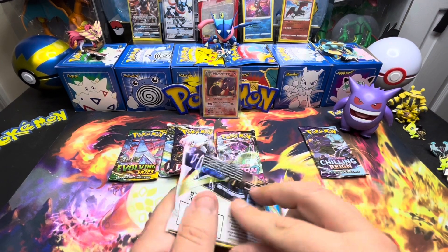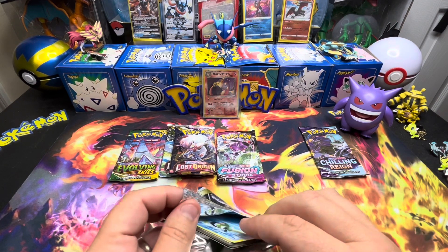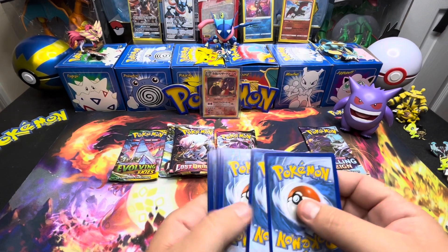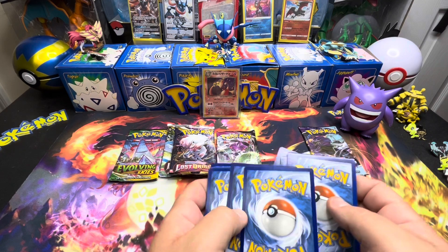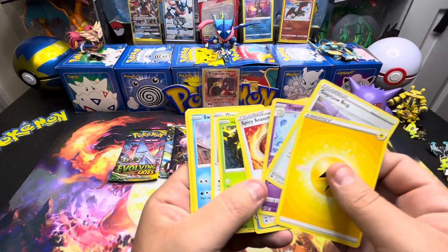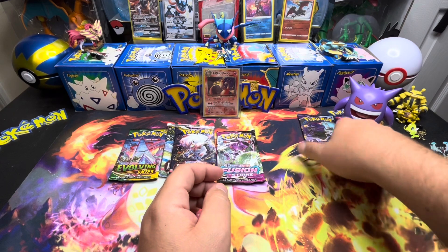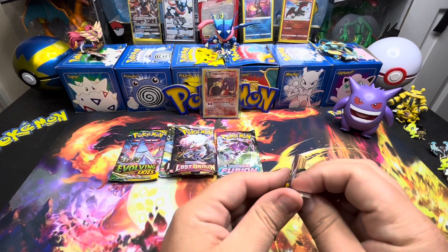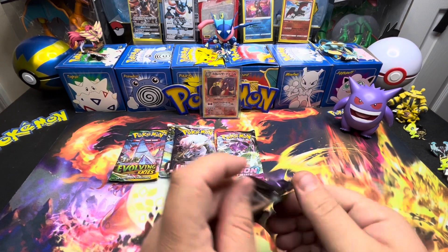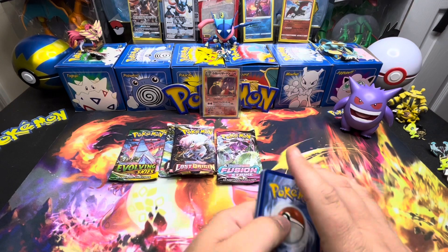Let's start with Astral Radiance. We did just open the ETB of Astral Radiance on the last video — we did alright, nothing great, but we did get a couple nice Trainer Gallery hits out of it. Let's see if this one pack can deliver us something special. What is that — spicy seasoned curry? As you know I do not play the game, I just like looking at the cards and opening them. I don't really look at trainer cards unless it's a full art.